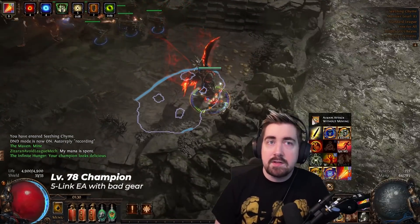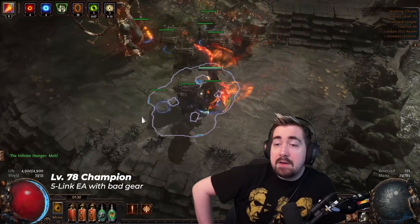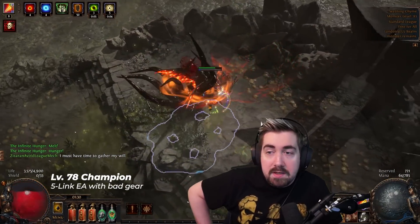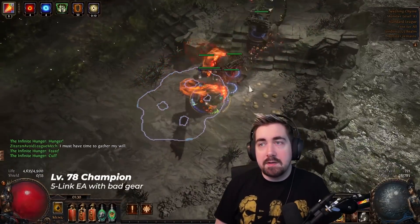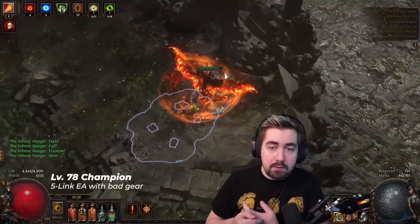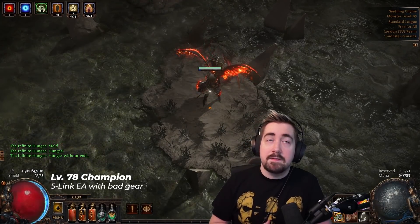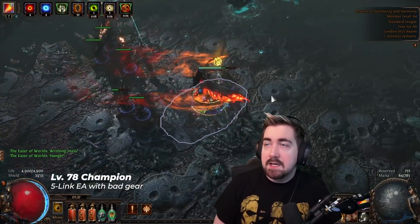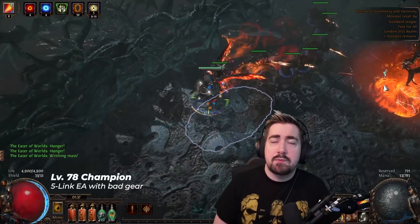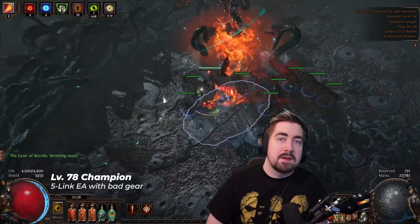Useful leveling uniques: Storm Cloud is a viable alternative to Quill Rain — Quill Rain is better especially because of the mastery, but a Storm Cloud found on day one will take you until you get your plus-three bow or a Quill Rain. Other useful uniques include Tabula, Skirmish, Wanderlust, and Goldrim. For quality of life and sustain, you get somewhere between 500 to 1000 life regen once you've invested — from the life regen while moving mastery, the boot enchant, and passive tree nodes. Getting above 600 is a bit of a struggle but it gets there. You rely heavily on your life flask for boss fights. Logging out to recharge flasks is actually pretty good. Be very careful with degens — placement for Uber Elder and Shaper is very important.